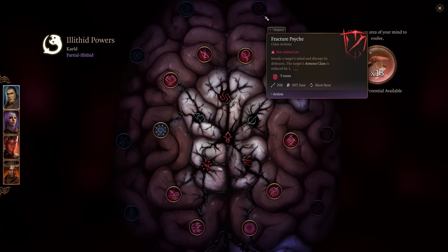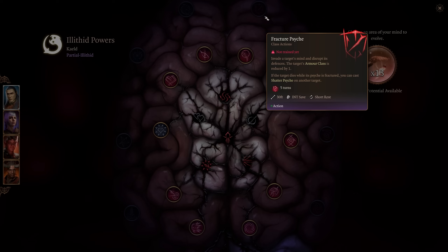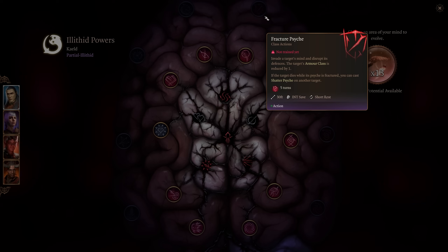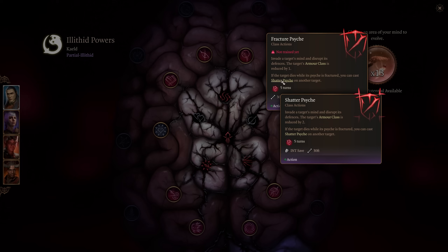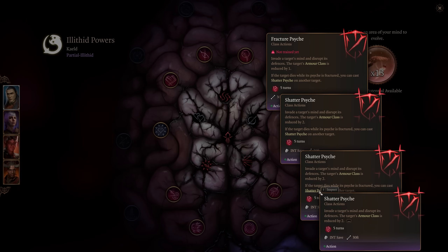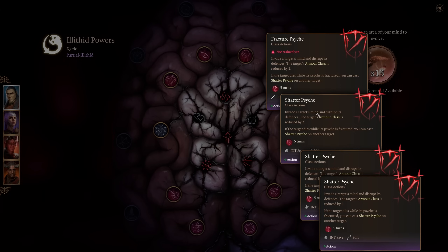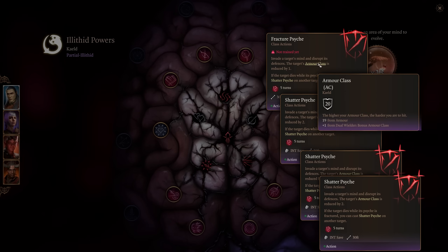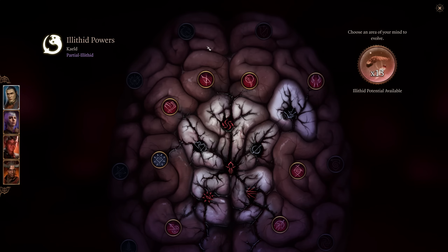Fracture Psyche invades a target's mind and reduces their armor class by one. If the target dies while its Psyche is fractured, you can cast Shatter Psyche on another target at no additional spell slot cost — just an action. So each cast costs an action, but you can chain it as the AC reductions stack: first fractured is -1 AC, next is -2 AC. You just keep chaining it off from target to target, similar to Hunter's Mark — kill something, move it on to the next.